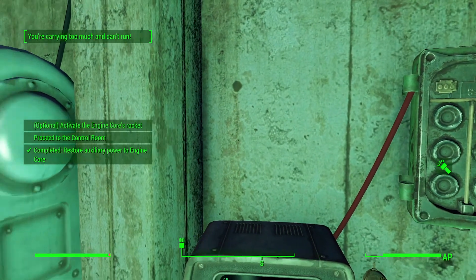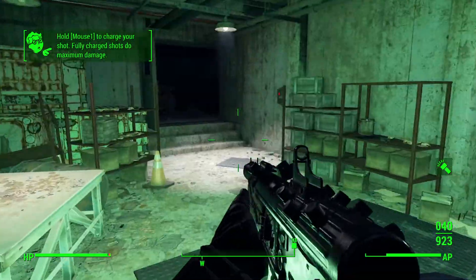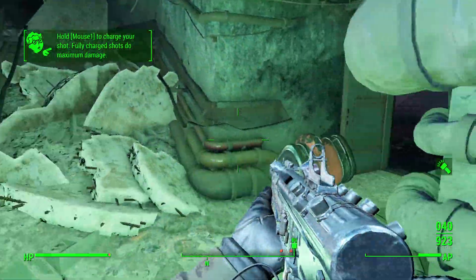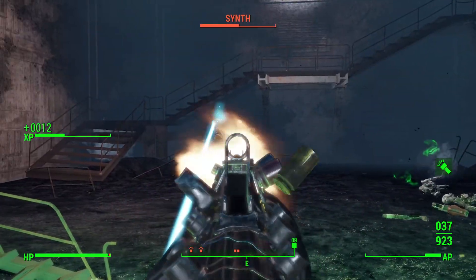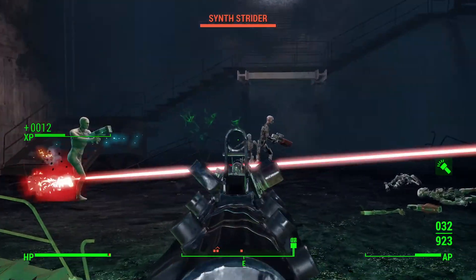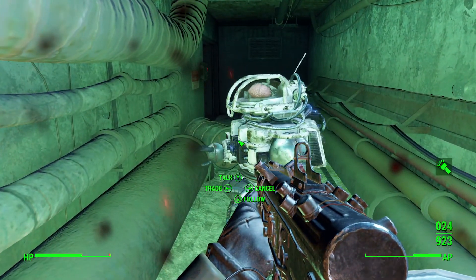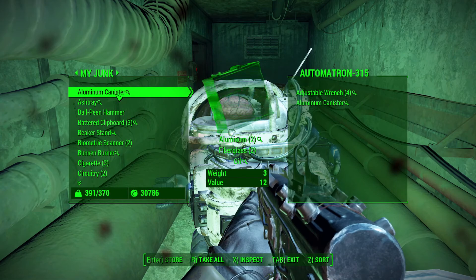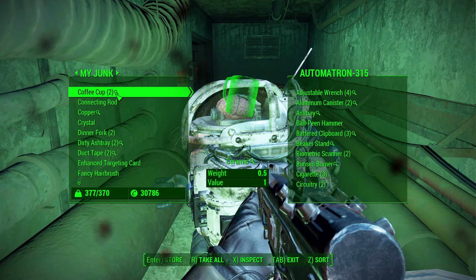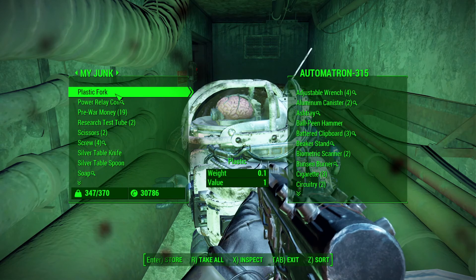Proceed to the control room. My back itches. Move - I can't sprint. Oh I'm already overweight that's why. Okay we have a situation - let me trade. Let me give you all the junk - just take it all. Free up a lot of weight.